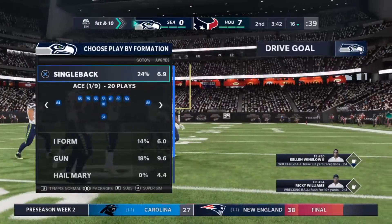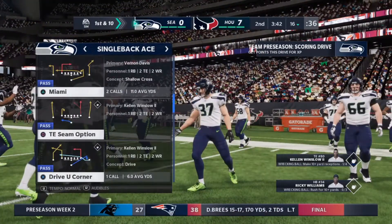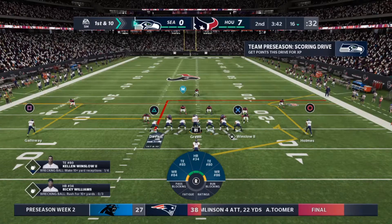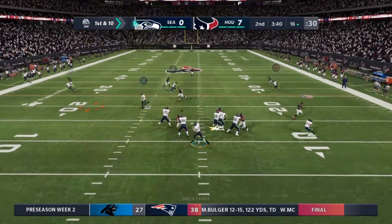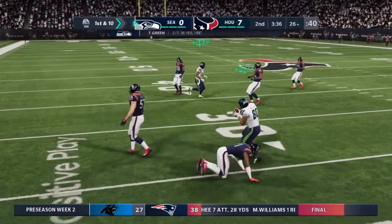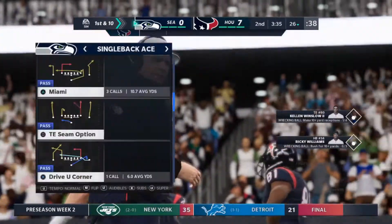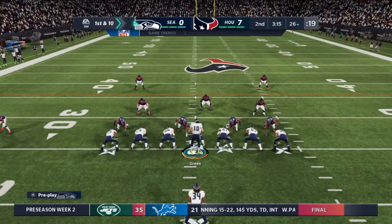Seahawk football, first and ten. The signal caller getting ready to lead this offense again. He's got to dig deep — the team's losing and he's not playing well either. They always tell you, don't press. You'll make things a little bit worse. But in this particular situation you try and heighten your play. So far he's thrown one interception; he wants to balance that off with at least one touchdown pass to get his team moving forward.